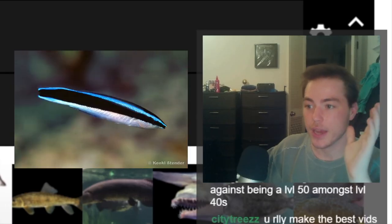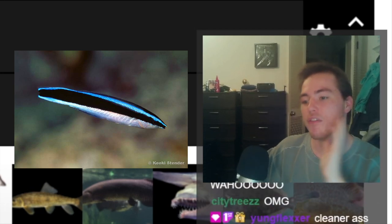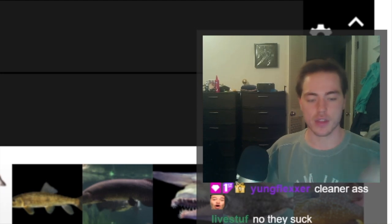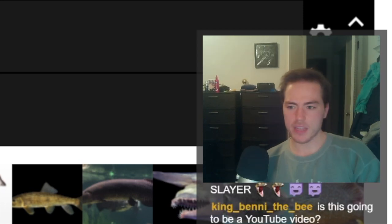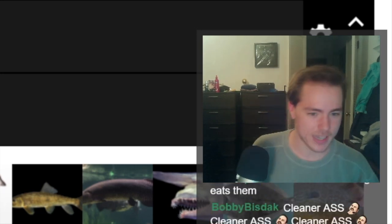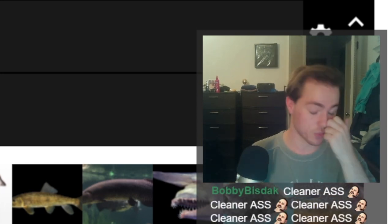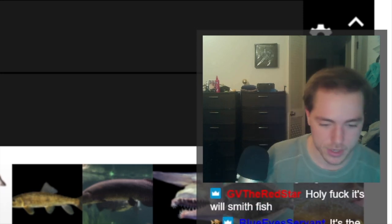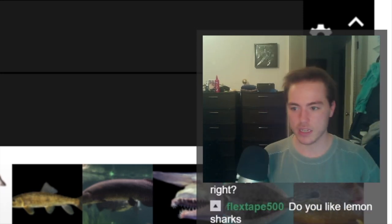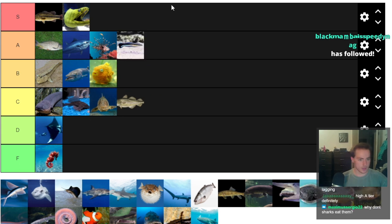Cleaner Wrasse — very cool fish. Their niche is that sharks and other fish with parasites will stop by the reef to rest, and the Cleaner Wrasse will come through and pick off the parasites — a symbiotic relationship. TierZoo put them pretty low, saying their entire existence relies on the sharks they're cleaning not eating them. But I really don't think it's that common an occurrence for a shark to eat them. As far as support roles go, it doesn't get much better than the Cleaner Wrasse. They're A-tier, not above lionfish, but definitely above mudskippers.